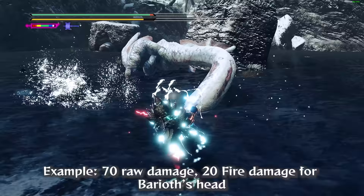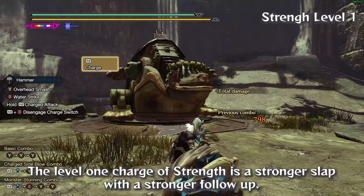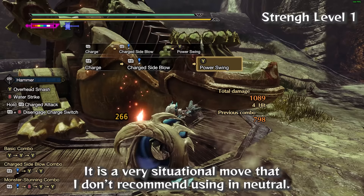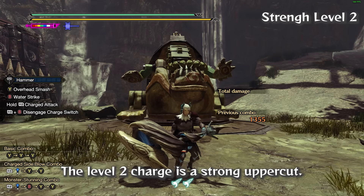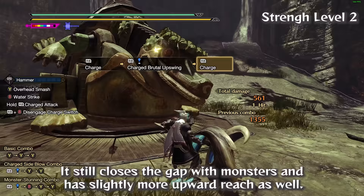For example, against Baryote's head: 70 raw damage, 20 fire damage. The level 1 charge of Strength is a stronger slap with a stronger follow-up — a very situational move I don't recommend using in neutral. The level 2 charge is a strong uppercut that still closes the gap with monsters and has slightly more upward reach as well.